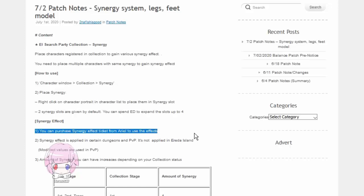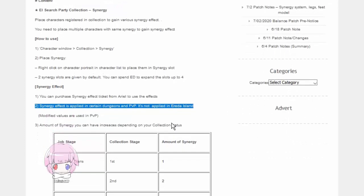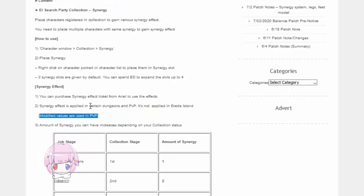You can purchase a synergy effect ticket from Ariel to use the effects. Synergy effect is applied in certain dungeons and PvP — it's not applied in Ereda Island. Modified values are used in PvP. I'm scared of what they mean by 'certain dungeons' — like, what if they just pull the plug on this system for a certain dungeon later on, when you need the stats to clear it, and then they say, just kidding, you don't get the stats anymore.